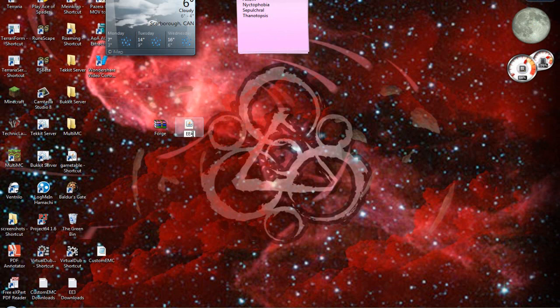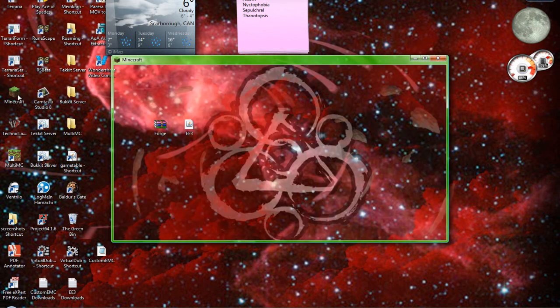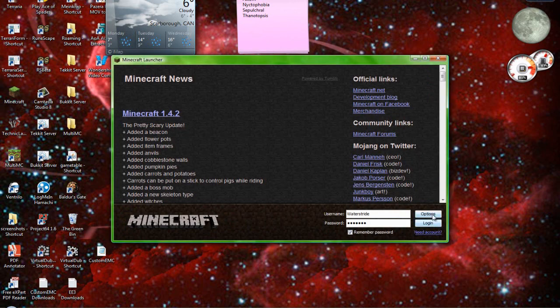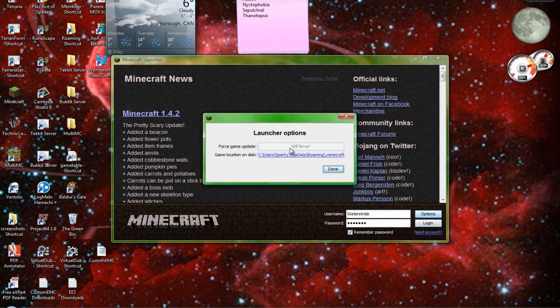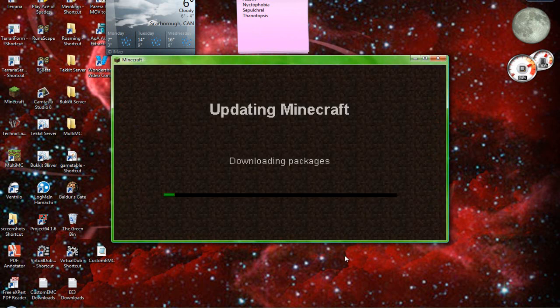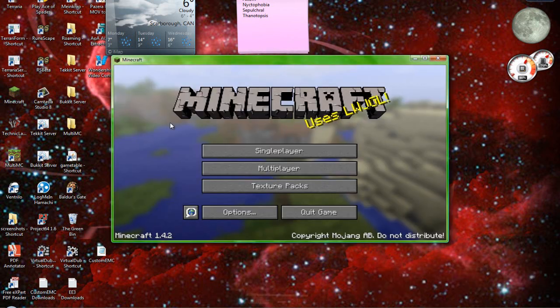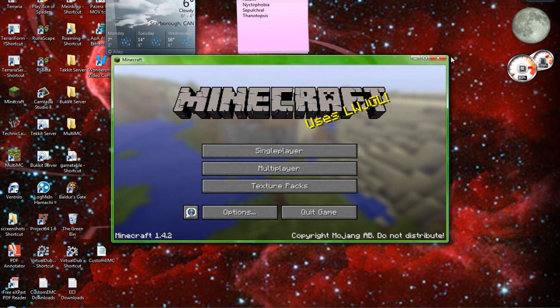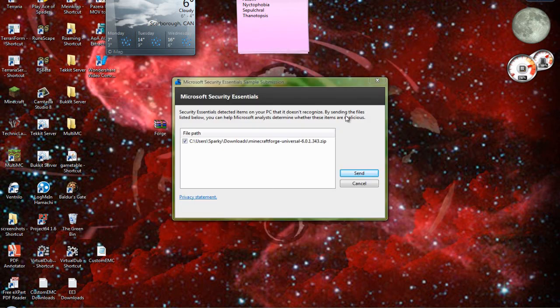Now you're going to run — I just named this Equivalent Exchange 3 for a little bit of simplicity. Now you're going to want to go to your Minecraft launcher, Options, Force Update. This will delete all your mods, not your saves though. I'll just pause while this is running. Now we have something that looks like this — make sure it says 1.4.2. If it doesn't, then this won't work.